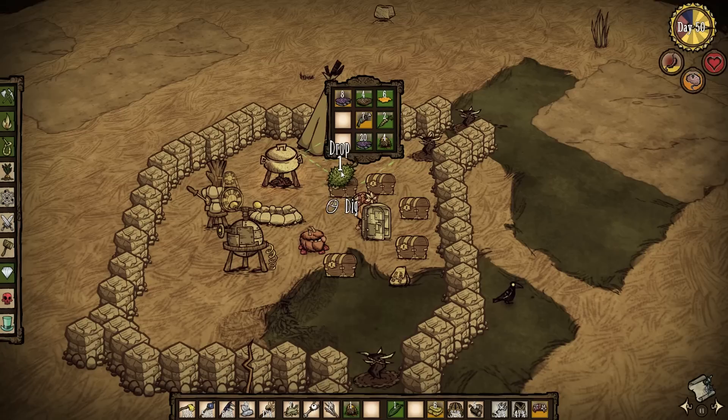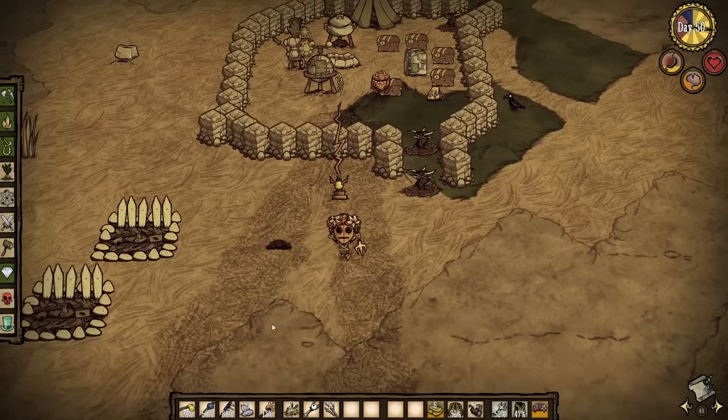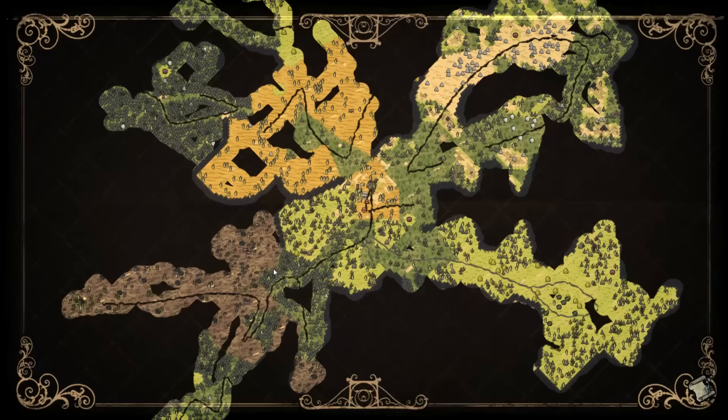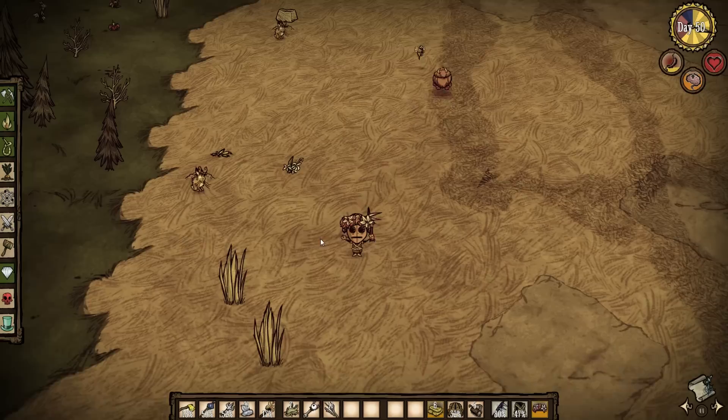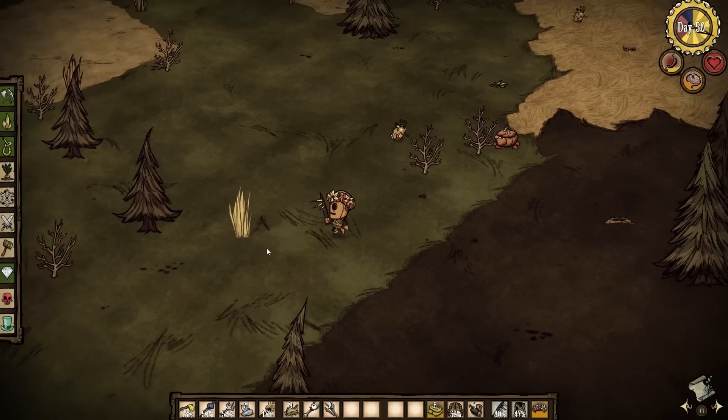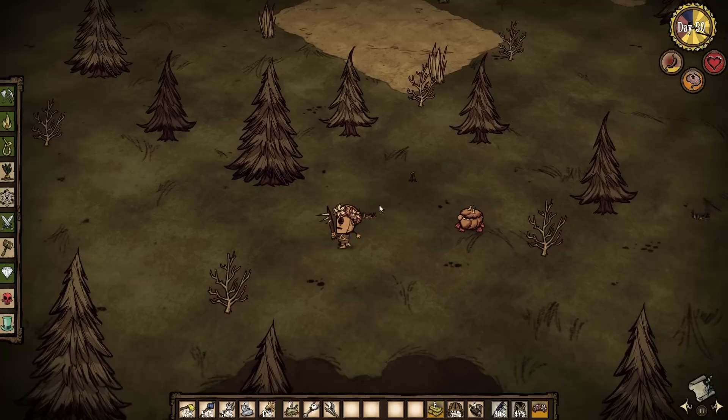Now I can go explore. I'm leaving the honey ham in the crock pot. The tracks lead to the northwest, but that's not where I'm going — I'm going to the southwest. There's a pre-biome area to the southwest that I didn't explore yet, and from what I remember, there were some spider queens down there. I might actually kill one — I have no idea if they drop anything useful, but I want to kill one for sport.